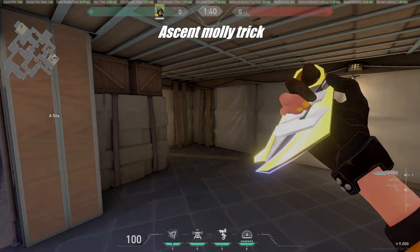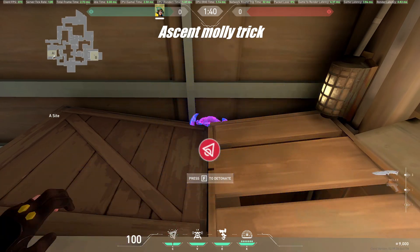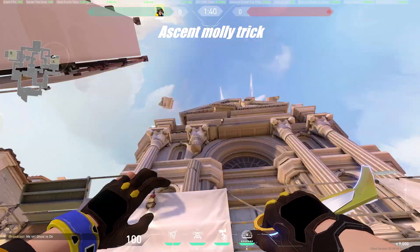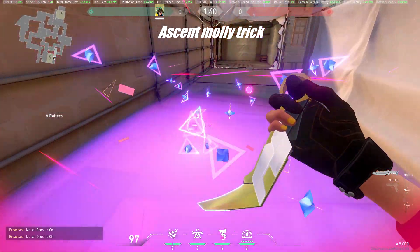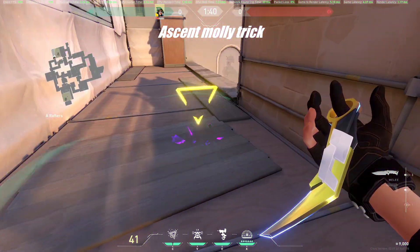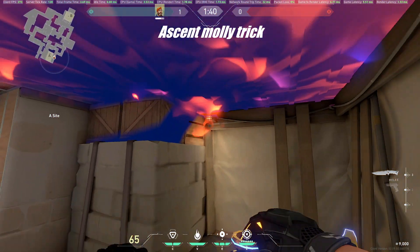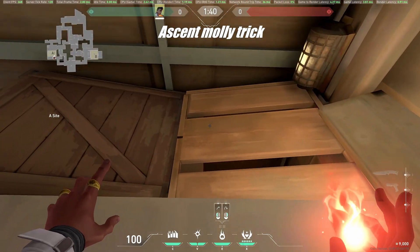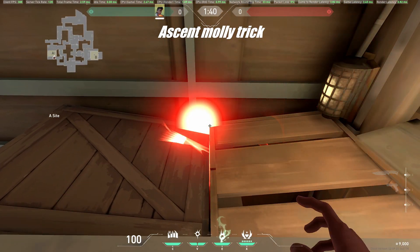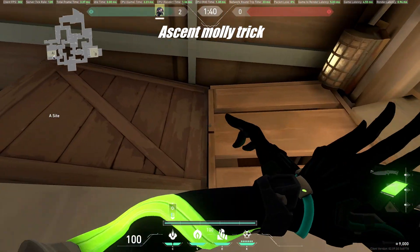I sadly forgot which game I saw this in, but I saw someone use this molly from Underhaven. All you need to do is aim the molly on the corner of the box while you're sitting next to it and throw it with left click. The molly does indeed damage players peeking from Haven. This works with anyone that has a molly — that includes Brimstone, Phoenix, and Viper.